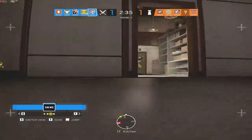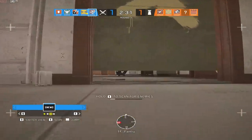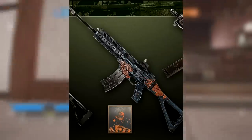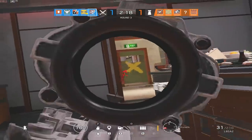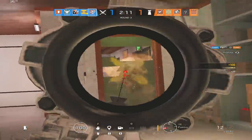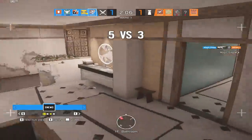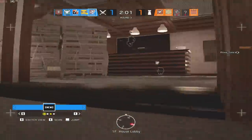Coming in at number 10, we have the Piranha skin. This skin was introduced in the Skull Rain season, when Capitao and Caveira first came out. You get seasonal skins that season, and this seasonal skin never came back. I believe the others did come back as a universal skin, but the Piranha skin never made its way back after the season ended.